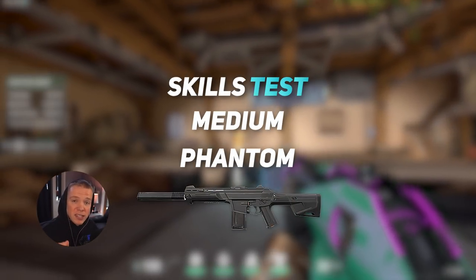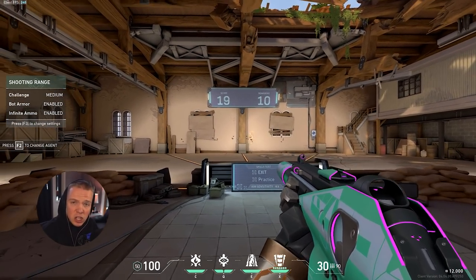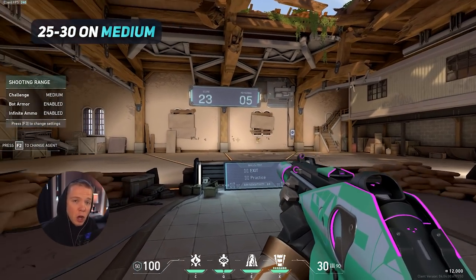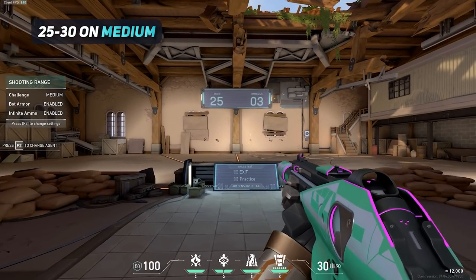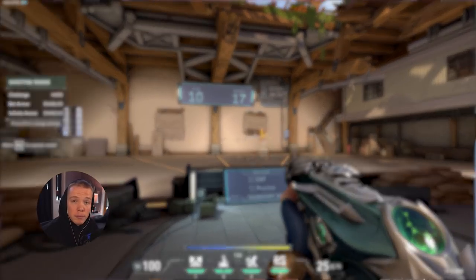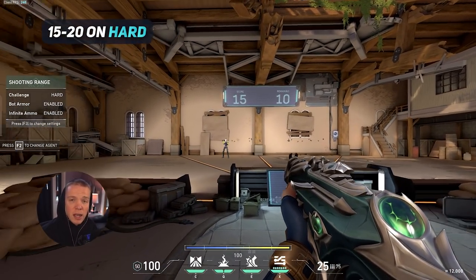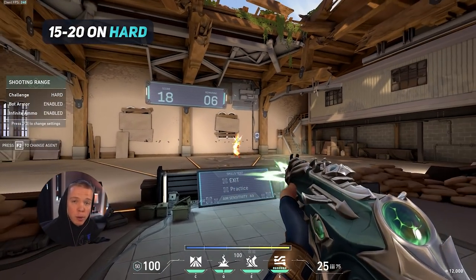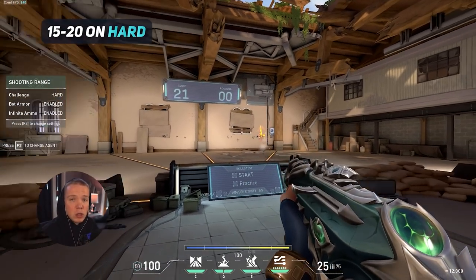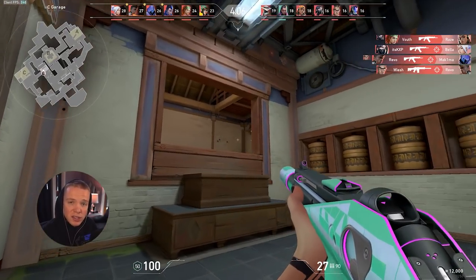For the next part of the warmup, do the skills test on medium with a Phantom, counter strafing between each shot and aiming for as many targets as possible. My goal every time I warm up is to get between 25 and 30 on medium. After achieving your goal on medium, take out a Vandal and switch to hard bots, setting a goal of 15 to 20. Keep doing this until you feel warm — make sure you're counter strafing, even if the strafes are shorter on hard bots. Finally, after feeling comfortable in the range, take it to a deathmatch and really hone in on not crouching and not standing still when you're shooting.